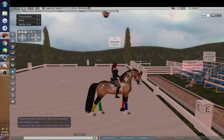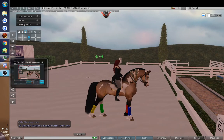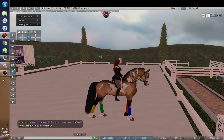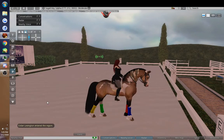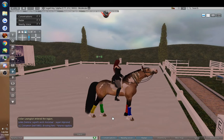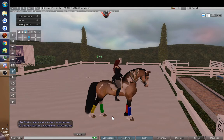Before you guys go, I want to talk about the add-on. I said before that the Spanish School in Vienna — you'll see PRE horses trained in this a lot. Your Lusitano, your Andalusian, and Friesian horses are often taught these movements. Your Italian Murgese horses are also taught the high school motions. Not a lot of horse breeds can do true high school.